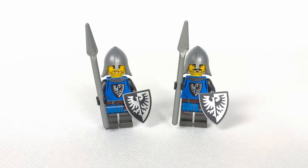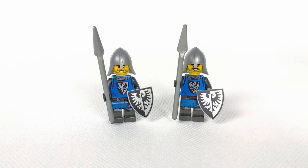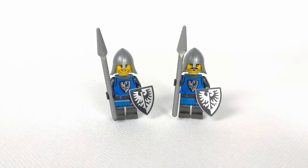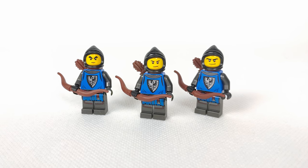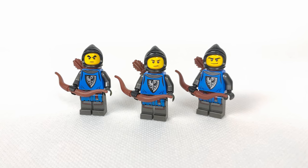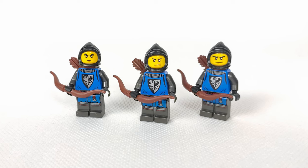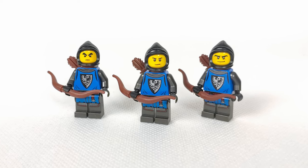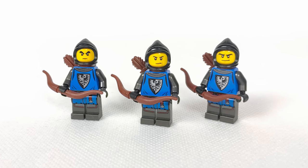To defend the walls and have someone guarding the area, I made two pikemen equipped with shields and flat silver pikes, wearing new helmets I've just received from Bricklink. In the middle of the build will be three archers that will be practicing their aim on the archery range, wearing old-school hoods that I got in black.